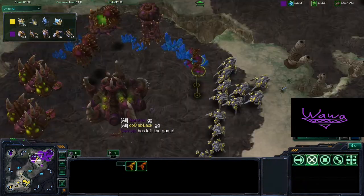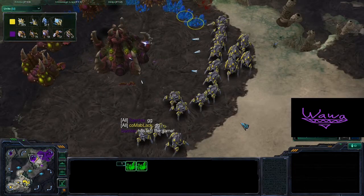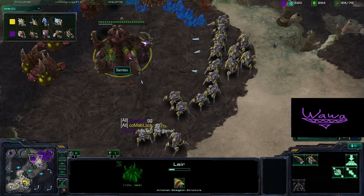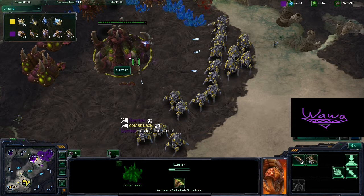Semtex still has some miners at his expansion but his main base is going down — and there it is, GG for Semtex. Good game, nice play by Kalma Black. By the way, Kalma Black is our diamond league player. As you can see by experience and league differential, Kalma has a bit more technique compared to Semtex. I hope you guys enjoyed that first cast — expect two more videos from these guys, and I'll see you guys next time. Bye, peace!